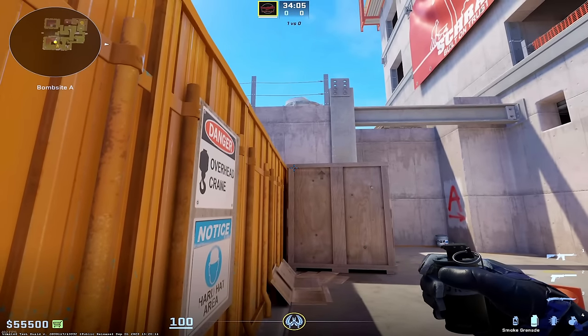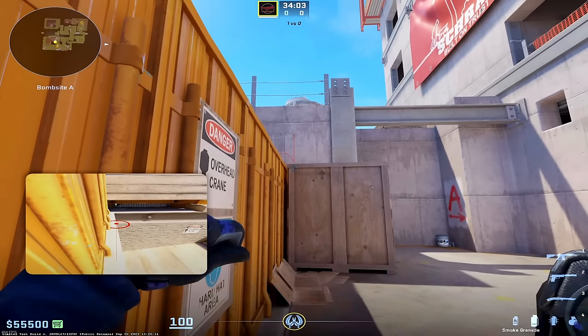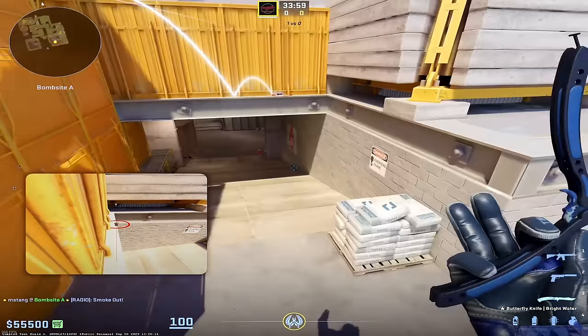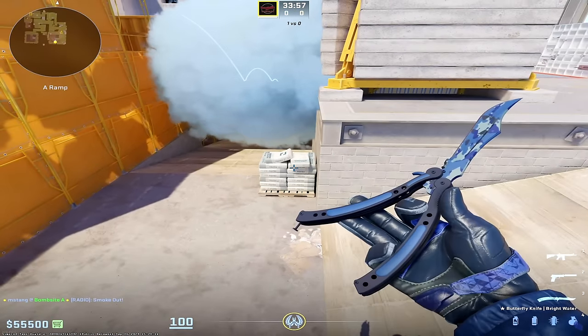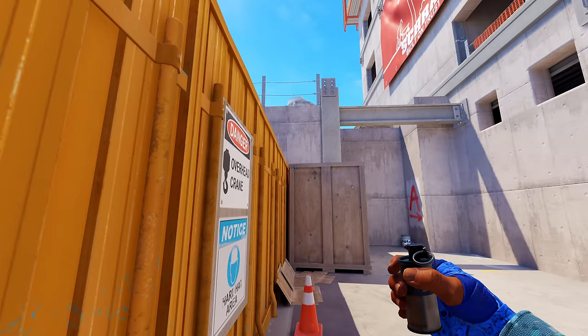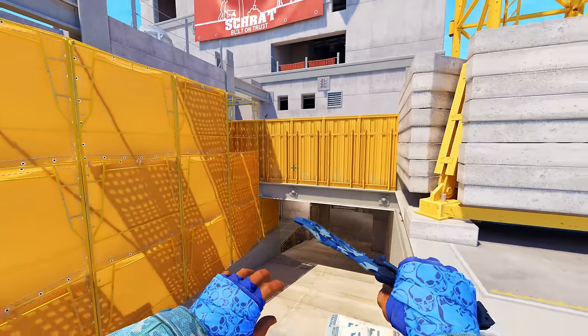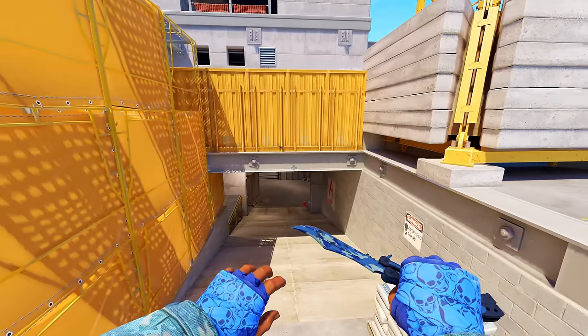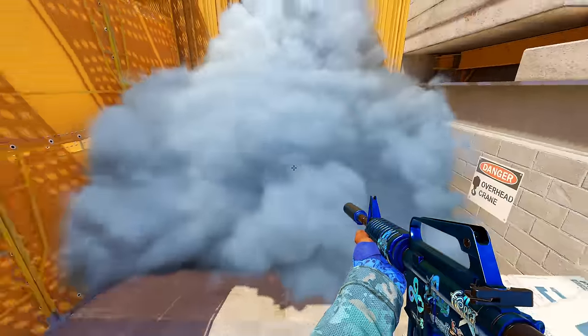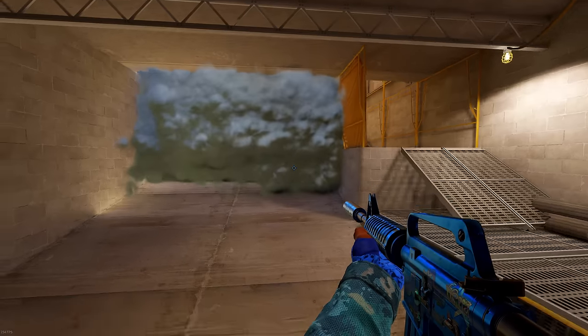Very early on into CS2, the game was riddled with very powerful one-way smokes. As you can see here, you were able to stand up on a back platform and see the enemy's legs before they were able to see you. What Valve did to fix that was make it so you could go into that same lineup position, throw the same smoke, but instead of there being a gap under it, the smoke would expand all the way to the ground, creating the gigantic smokes we see today in Counter-Strike.